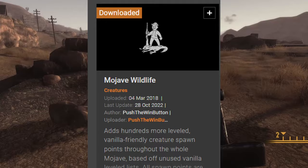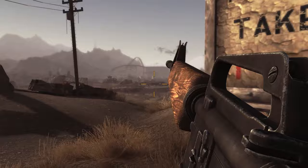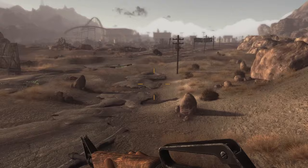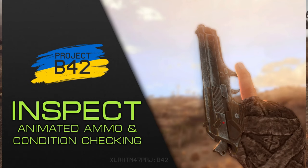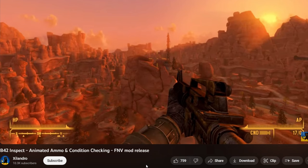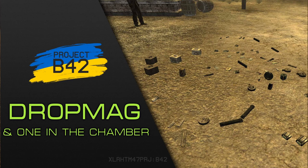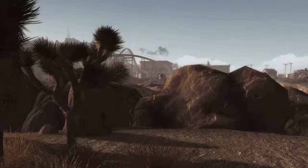Next up is Immersion. Modders are always looking for little details to add into games to make the world feel more immersive. I still have some great mods to fix New Vegas's immersion. First up is B42 Inspect, which basically just lets you look closely at your weapons and check condition and ammo without having to go into a menu — especially helpful if you play with the HUD disabled. Another B42 mod is Drop Mag, which will show a magazine on the floor whenever you reload your weapons.